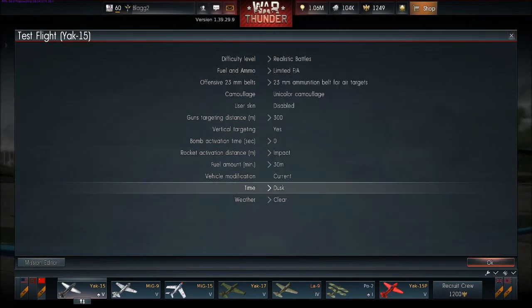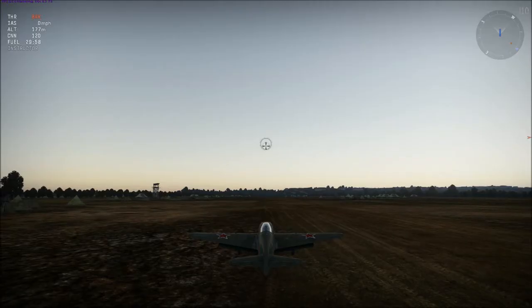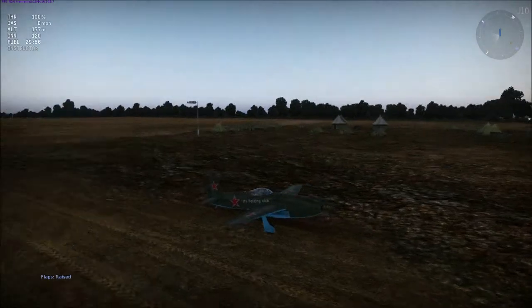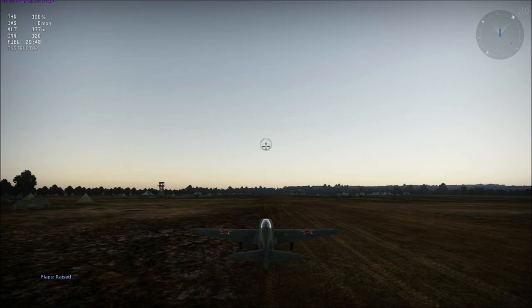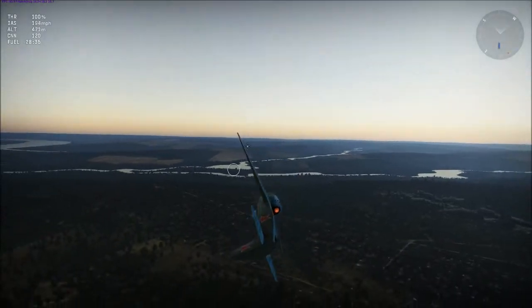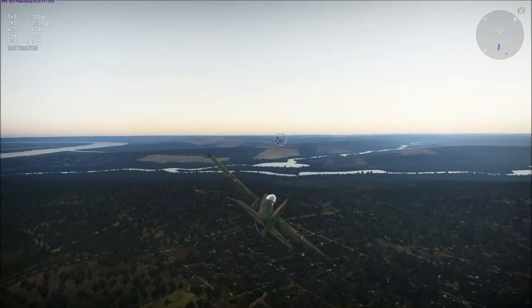Let's do it at dusk. And it'll load in. Okay, load it in. Take off, flaps up. Full throttle — here we go. I'll do it whenever we get airborne. Now, in this patch, the Yak-15 is a bit more maneuverable at lower speed. You take off a bit faster, you do a lot of other stuff a bit faster.